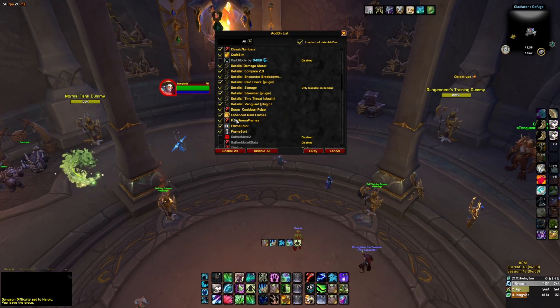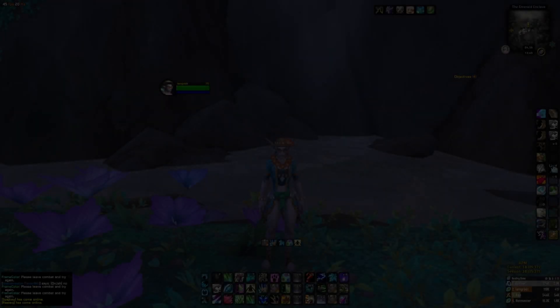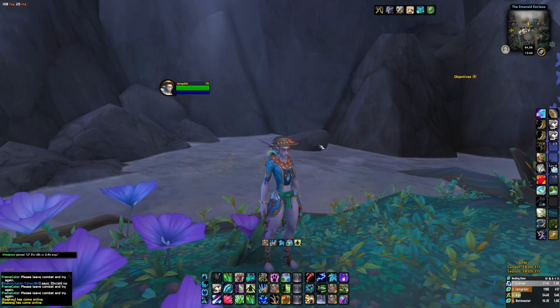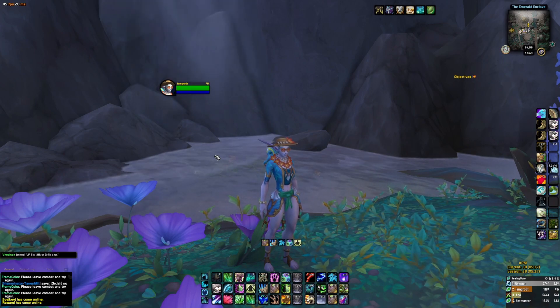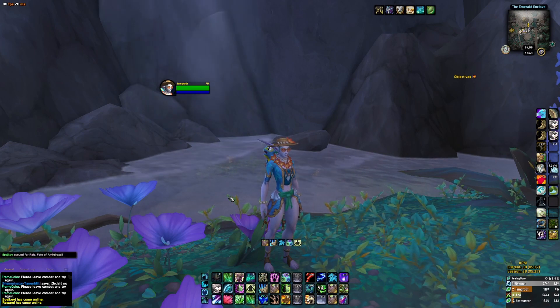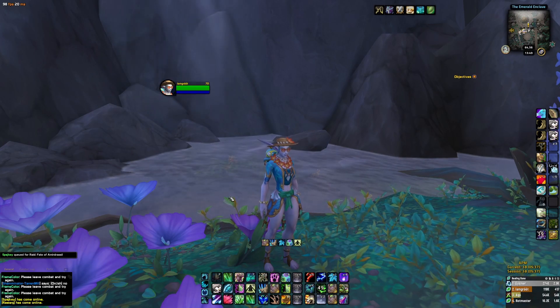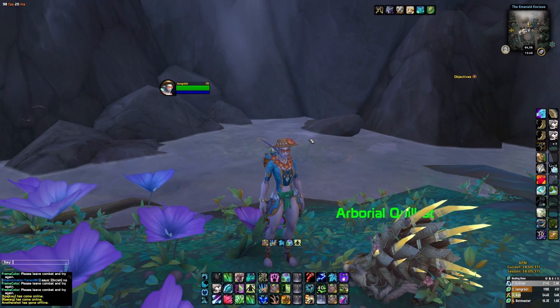The next add-on I recommend is Fatal Arena Frames — this simply hides the default enemy arena frames in arena that Blizzard provides, so I'd download that to get rid of them. The next add-on is Frame Sort, which sorts things so that every time you're in a raid or a group your icon will always be at the top. I've kept that as default and haven't changed anything with it.